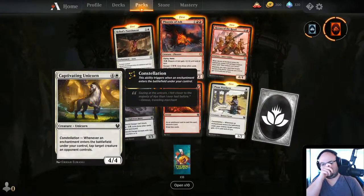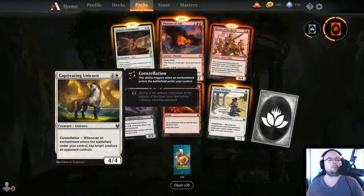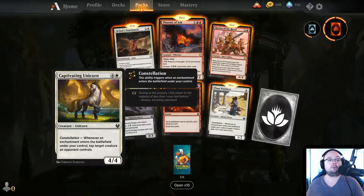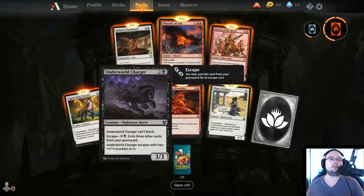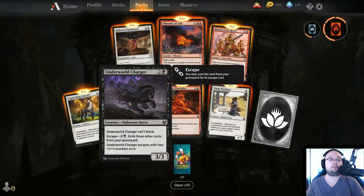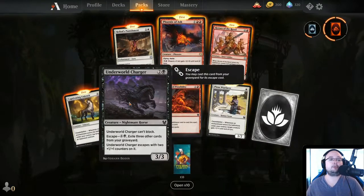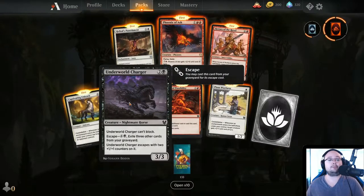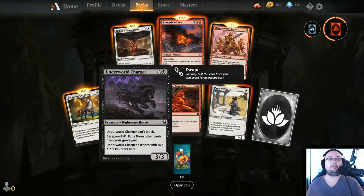Captivating Unicorn — 5 mana, 4/4, Constellation: whenever an enchantment enters the battlefield under your control, tap target creature an opponent controls. It's okay. Underworld Charger — 3 mana, 3/3, can't block. It has Escape for 5 mana, exile 3 other cards from your graveyard. Underworld Charger escapes with two 1/1 counters on it, so it becomes a 5/5 when it escapes — that's actually a little bit better.